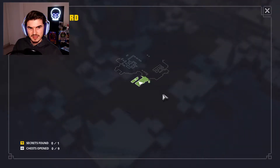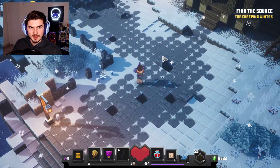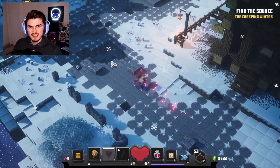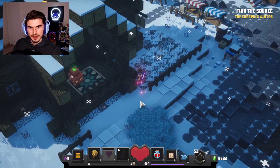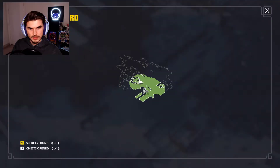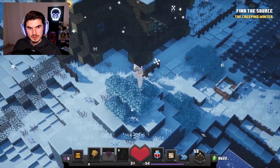Let's take a look at the map. We have nine chests and one secret to find, and this definitely looks like it's going to be a more city-based area — we've been in a lot of dungeon-y areas in the past. We can go through the house! This is so cool — we're going to have a lot of fun with this one.